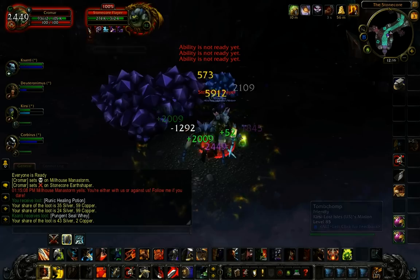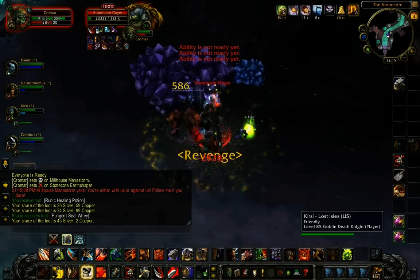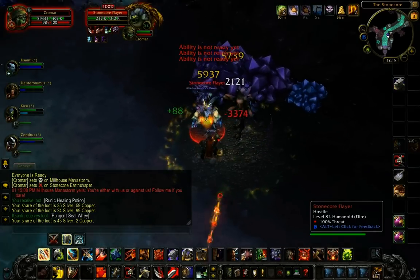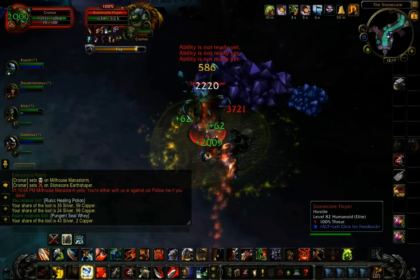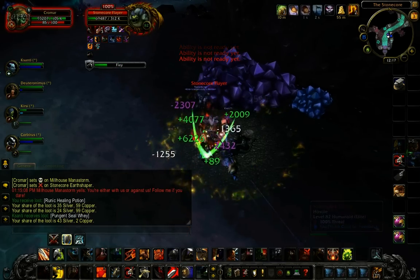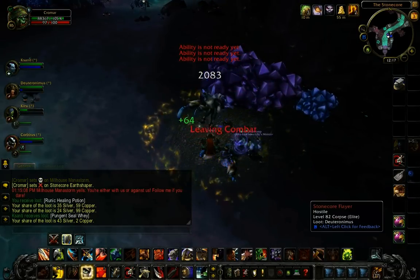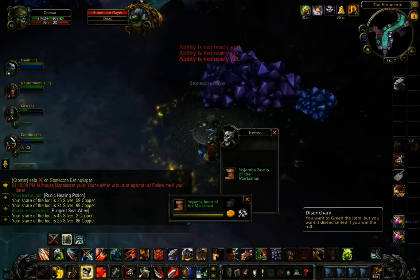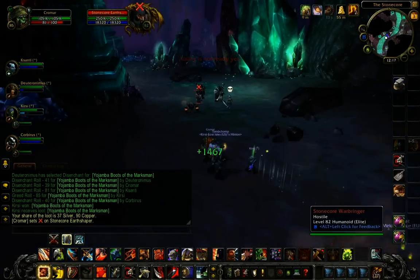The next pull is going to be the Flayers. They start casting an ability called Flay, which makes them attack very quickly right in front of them. You don't want to stand there or you'll get hit. You can stun them out of it. If you're melee, just don't stand in front of the Flay — back up and charge them.